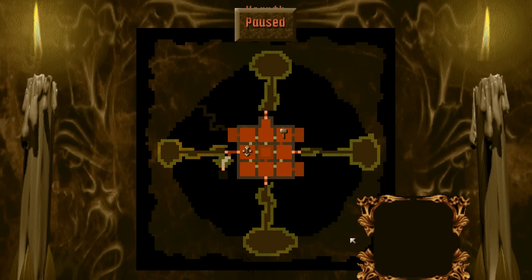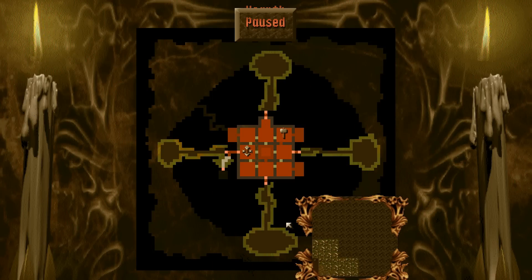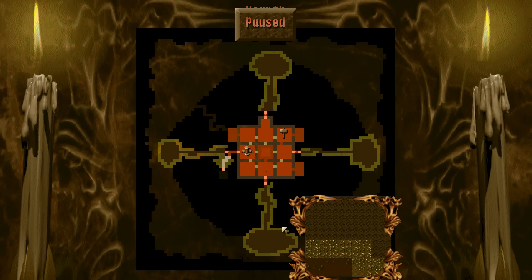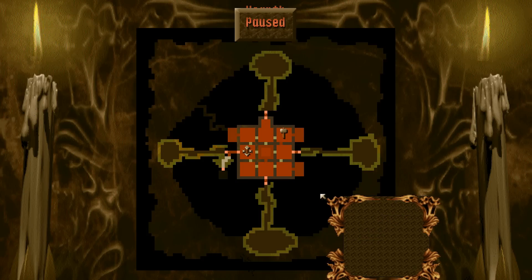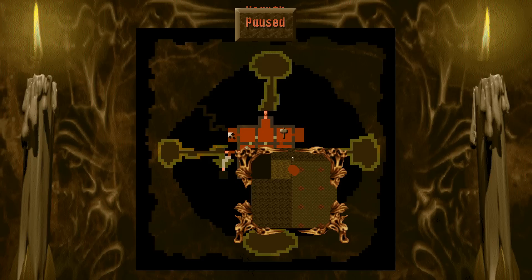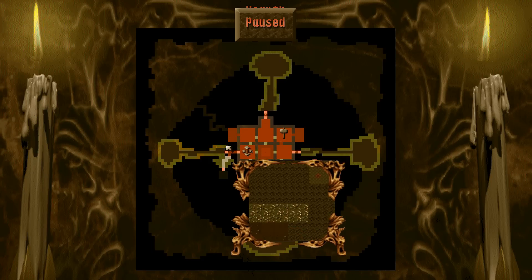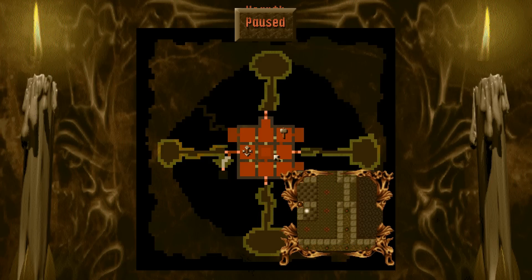We have to defend our position. These four extensions here — where all the gold is, by the way — is where we're going to end up having to go. We have some rooms that are already dug out but empty. There are some doors and gas traps set up as defense, which isn't much. We've got to organize this to withstand basically a continual assault by the enemy.